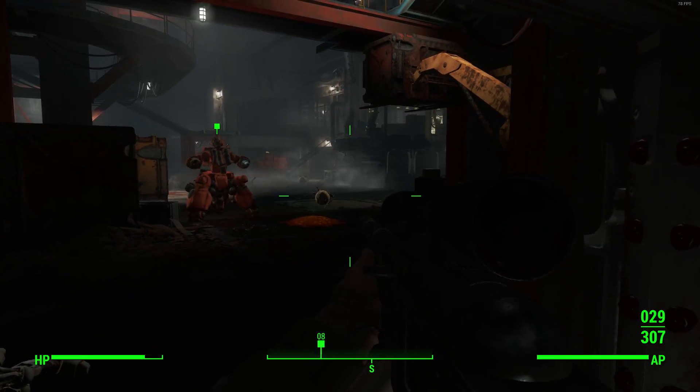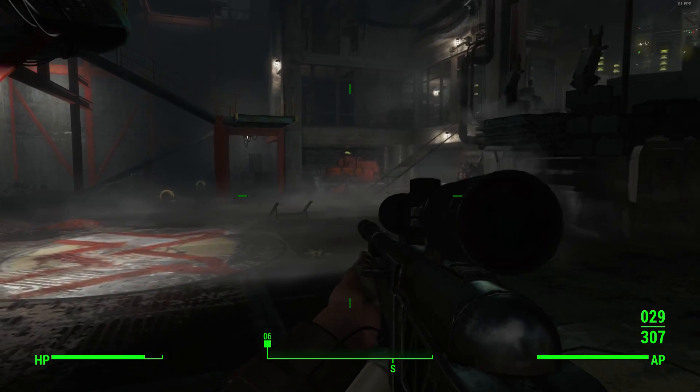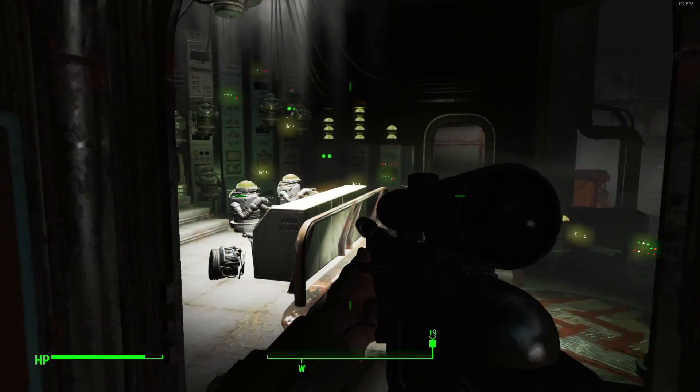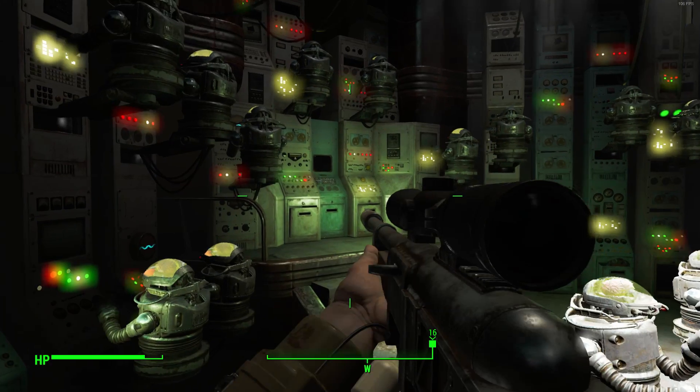Welcome back to another Fallout 4 video. Today I'm coming at you with a quick tutorial showing off a secret room that has been found inside of the Mechanist Lair. To get here, you'll need to first make your way inside of the Mechanist Lair itself.